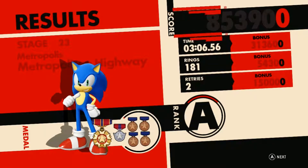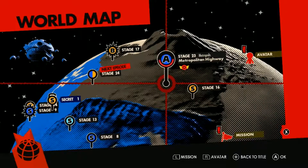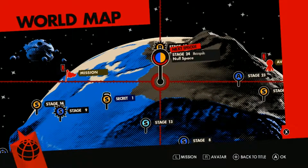Quick intermission — had to let my dog out real quick, but I'm back. We managed to get all five red rings in one stage, which is impressive. This is what happens when you get all five red rings in a stage — they become number rings. Then you go back and get all five number rings, and those turn into silver moon rings.